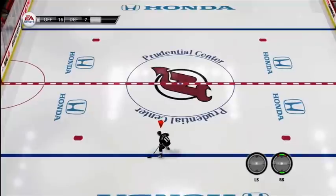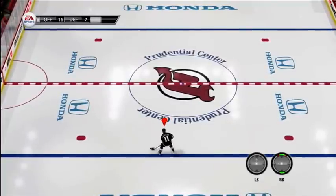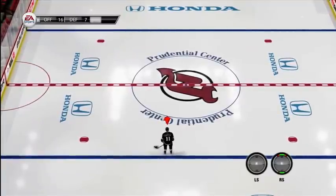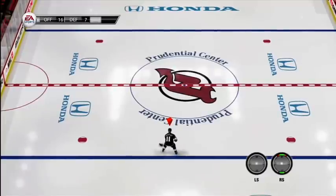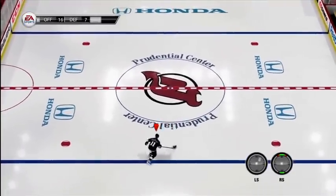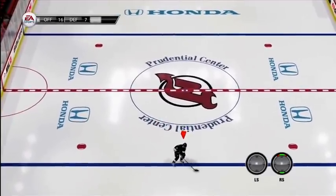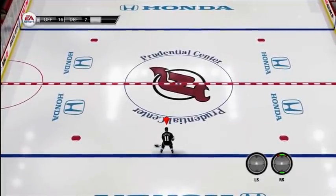So we're in free skate mode and we've got Anze Kopitar here. If you're going to do this move, you want to use it to the best of its abilities. You want to come up the ice on the opposite side of the player's stick handedness. Since Kopitar is a left-handed player, you want to do this move coming up the right side of the ice. Opposite for a right-handed player — you want to come up the left side of the ice.